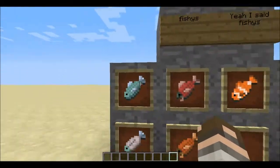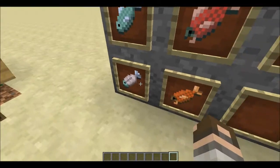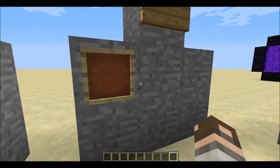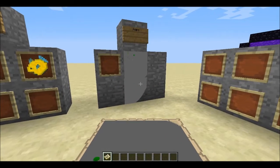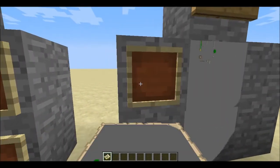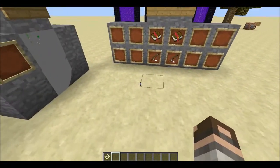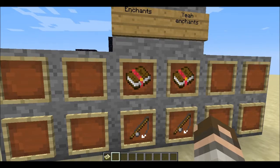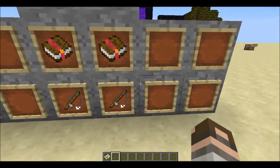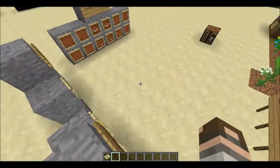We have the new fish items. There are four types of fish now: regular fish, salmon, clownfish, and pufferfish. Although there are still only two cooked fishes — regular cooked fish and cooked salmon. Over here we have maps. You can now put them on an item frame and they cover the entire block, so you can make connective maps if you want to — that's pretty cool. There are also two new enchantments: Lure 3, which is a fishing enchantment that gives you a higher bite chance, and Luck of the Sea, which gives you a higher treasure chance.